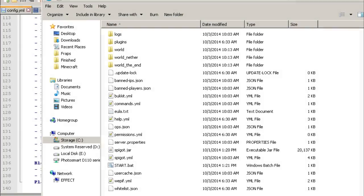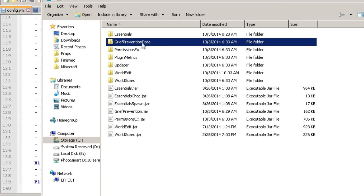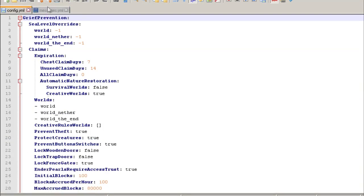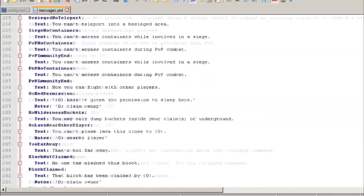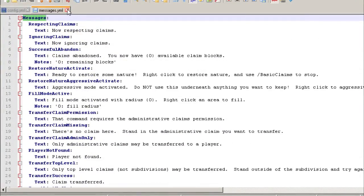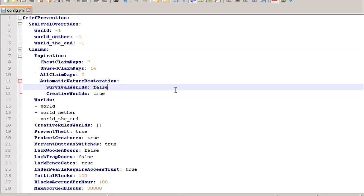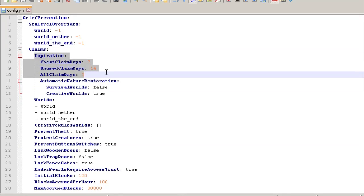Here we are in our server — we're going to go into our plugins folder and this is what's been created. Welcome back if you jumped over to the other tutorial. So going into the config file: first, the messages section has all been reloaded and you can modify your messages, which is always cool. I'd highly recommend Notepad++ for this because it color-codes everything and makes it really easy to read. Now let's run through the config — first up is expiration.